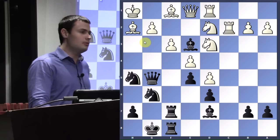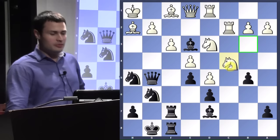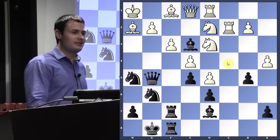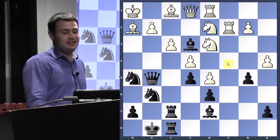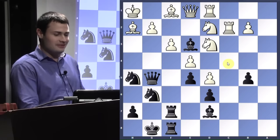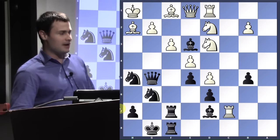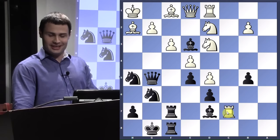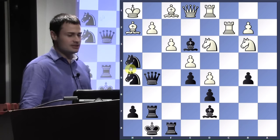Rook d1. Once again, I don't know what to do — I have to move. B5 — black prevents the one thing that white could try to do, which was knight c4, which really wasn't a huge threat anyway, but why let him have anything? So white plays a4, and black plays a6 — because if you're going to take me, I'm going to take you back. Rook c7, and this lone white rook is supposedly going to save the day for white — but no, it just goes back. And look at all the pieces around the white king. This is just absolutely devastating.